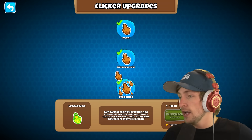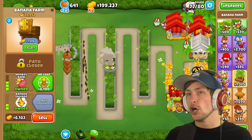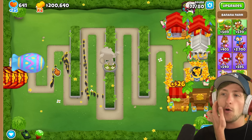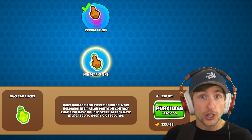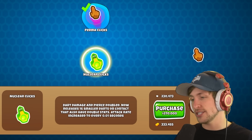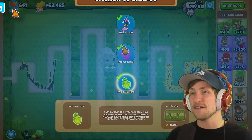We have 187,000 pops with our cursor — 28,000 banana farm, 17,000 — not even close. With Benjamin, the bank has just made so much more money. Now we can get the final upgrade — nuclear clicks. Darts' damage and pierce doubled, now releases 16 projectiles, and attack rate has been increased. We've gotten the final upgrade.